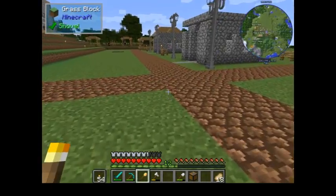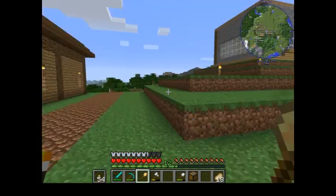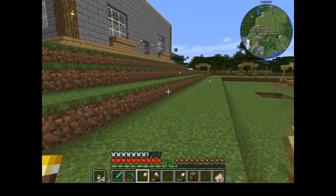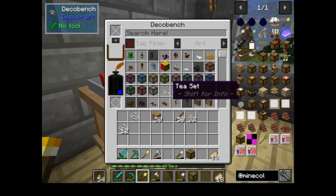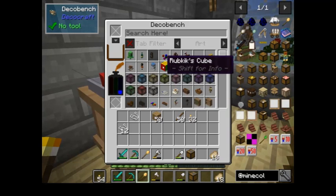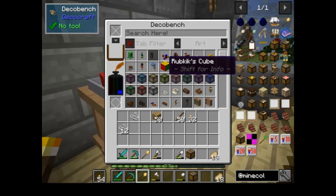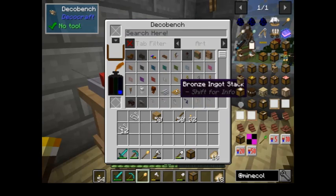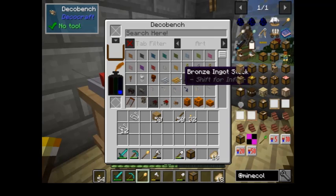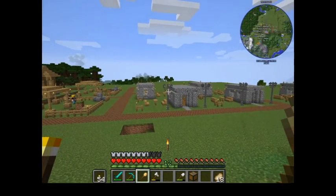I don't necessarily think fences need to be around everything. Now you might have noticed these lamps — these lamps are from Decocraft, I believe. They don't actually have a recipe as such, well they do but they don't. I've had to make a deco bench, and if you press shift on one you can see clay cost, red cost, green cost and blue cost. The red, green and blue are all dyes and the clay is clay obviously. You put your clay and dyes in and it tells you what you can and can't make.